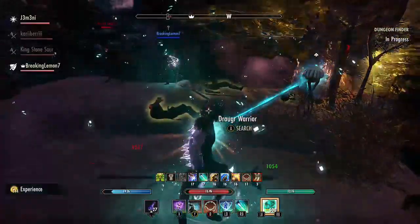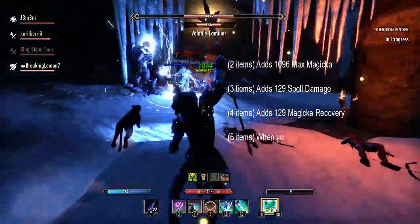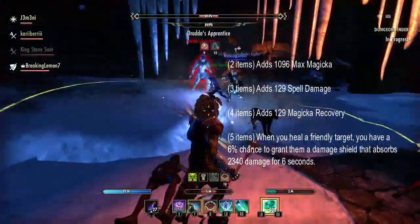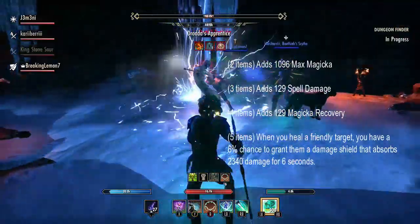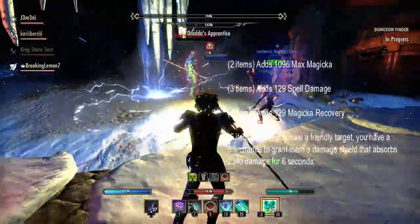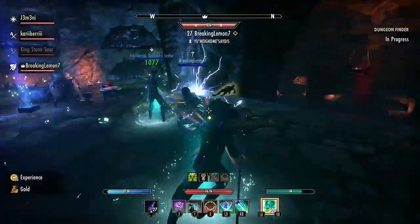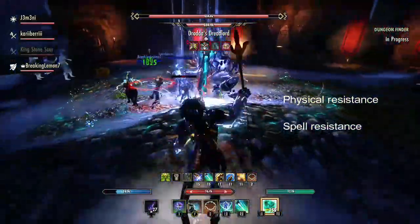As for my gear, the set that I am using is the Prayer Set which is really good. It adds Maxima Magica, Spell Damage, Magica Recovery, and the 5 item trait: when you heal a friendly target you have a 6% chance to grant a damage shield that absorbs 2086 damage for 6 seconds. That may not seem like a lot, but in a low level dungeon with your Mutagen ticking it will proc and it does account for something. For the Neck and Rings I am just looking for Maxima Magica and Magica Recovery, and for the Staff I'm just looking for anything that has physical and spell resistance on it.